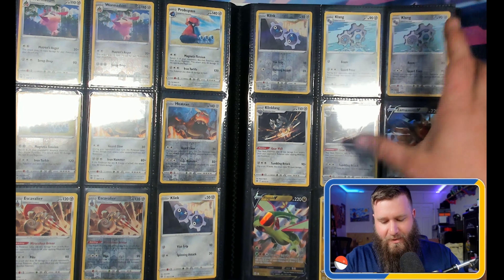I even have the pre-release promos and a staff card — I don't think they make staff cards anymore. I do have the Glaceon from the Glaceon box, the Leafeon from the Leafeon box, from the V-Star boxes. They're sleeved up in another binder. I haven't gone 100% through to check if I have all the promo cards, but it is 100% complete to the book.